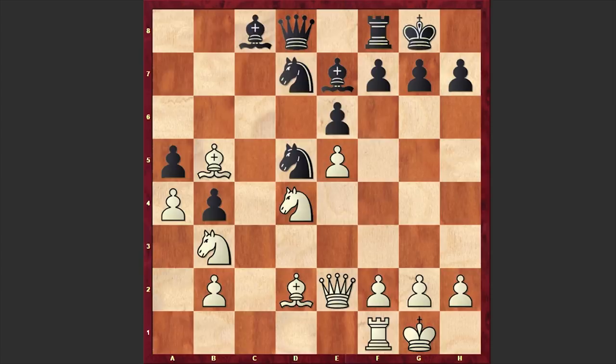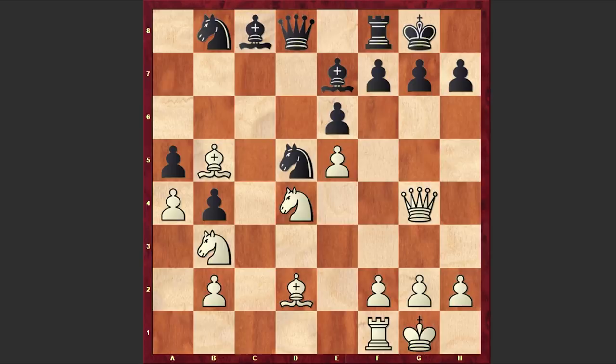We have Bb5, cxd4, Rxc8, Bxc8, Nxd4, Nb8, and Qg4. White is leading in development and now Carlsen is starting to organize an attack on the kingside. Right now the threat is Bh6. If we look at the position, there are still some problems with black's queenside pieces — Hole first developed them and then undeveloped them, still looking for better squares.